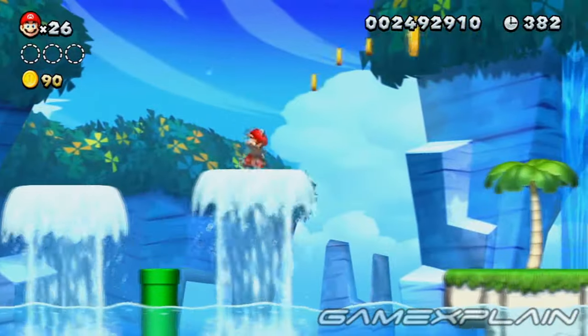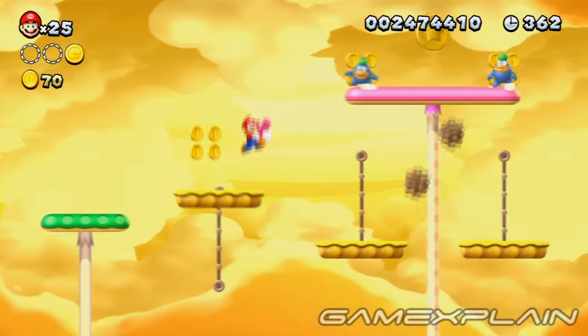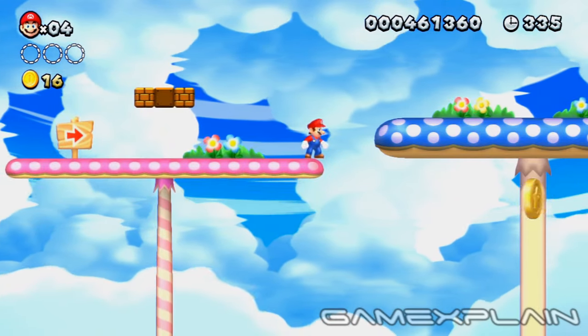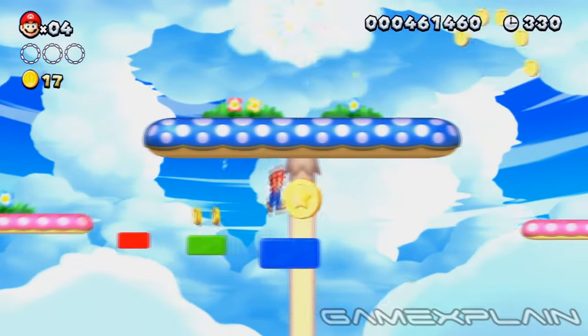If you're having trouble reaching any of the Star Coins in the game, try returning either with a Flying Squirrel suit or a Pink Baby Yoshi. Both of their flight abilities should be a huge help. Or if you're playing with a Wii Remote, remember that you can use the gamepad at any time to create a series of platforms leading right to your prize.